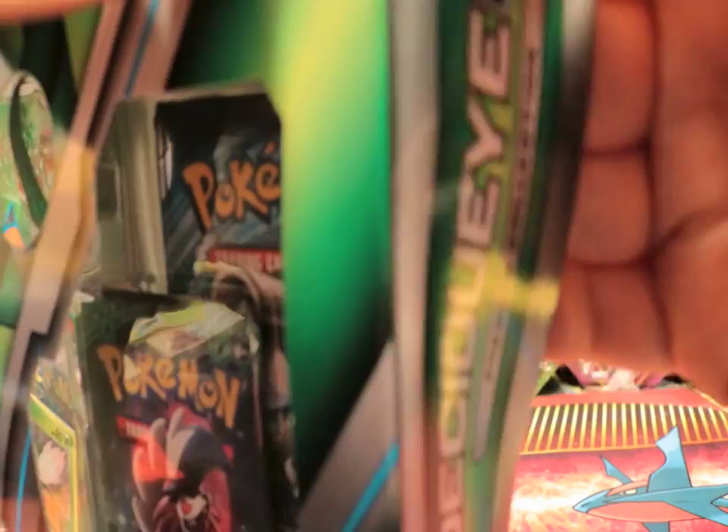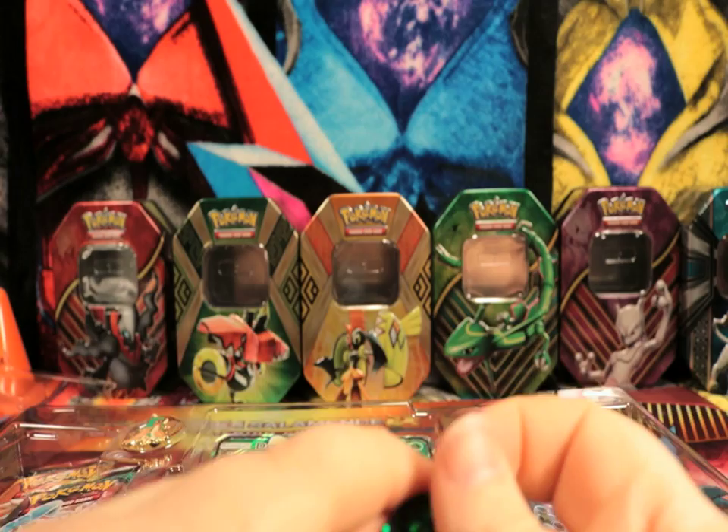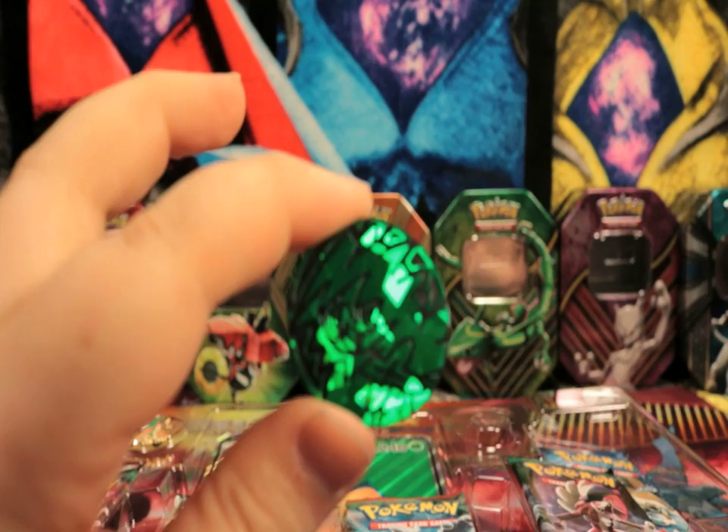Just slide them open like that. Alright, Decidueye box, we don't love you anymore. Go away. We're gonna pop a coin out. Let's take a look at the coin. That is a lot of green, boys and girls. Awesome Decidueye coin. It's pretty cool.